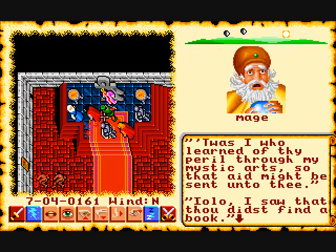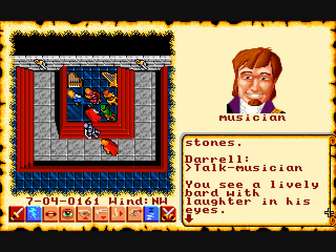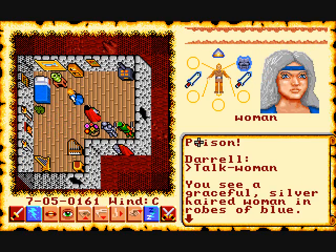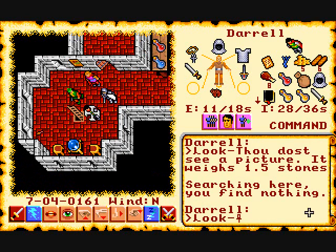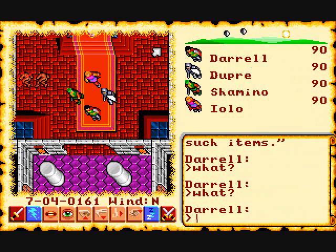Ultima 6 is heavily based on community and characters. It is probably the best role-playing game I've ever played for having such a diverse number of characters and people you can talk to — it really makes it feel like its own little world. There's even a little mouse you can talk to.